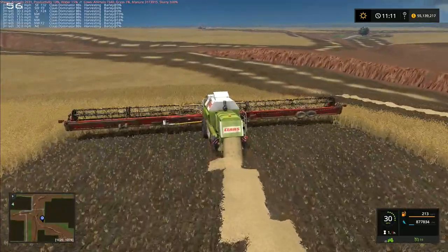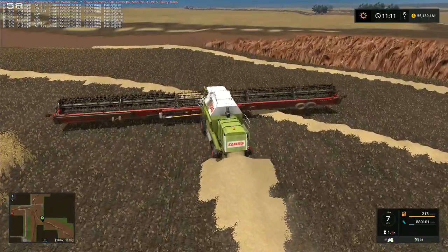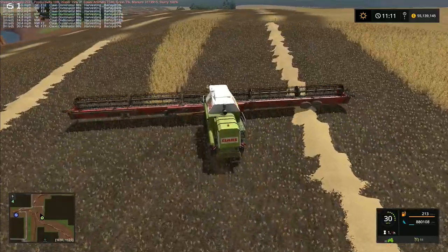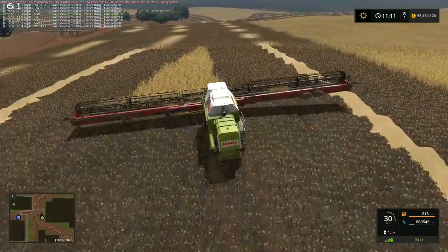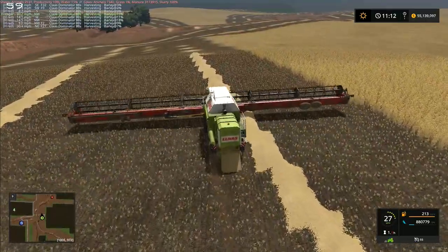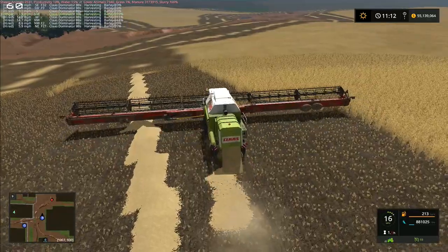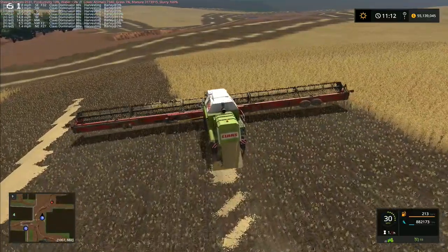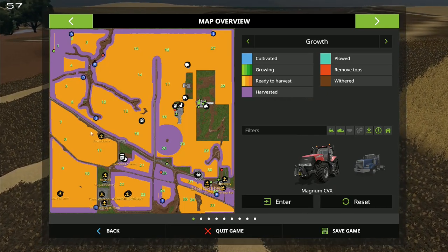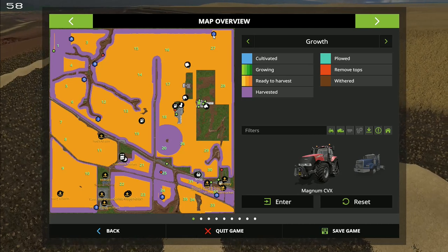I didn't realize that the multi-angle terrain this map has got actually affected the combines as well — that didn't line up straight, it actually went at a slight angle. So I'm going to manually take this piece out up through here and try to get it to line up a little bit straighter for cutting in across the field, because I'd like it to go straight north and south. Let's try that — looking at the mini map to try to get it lined up as best as possible. That's much better — it's now going straight north and south.